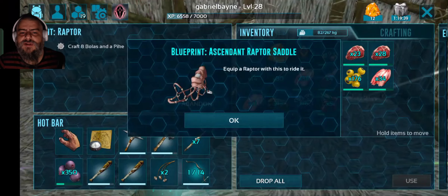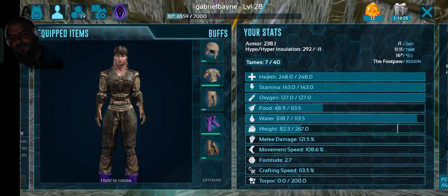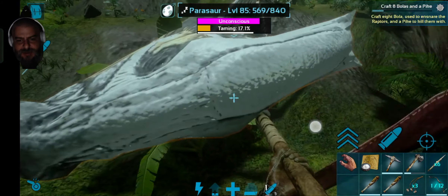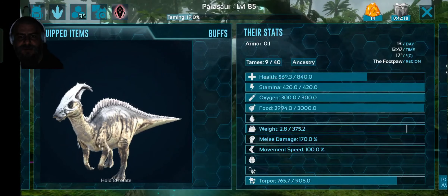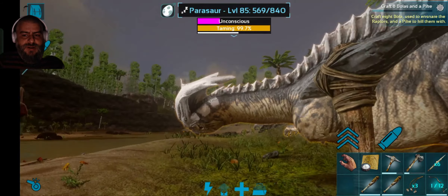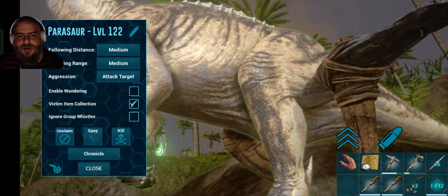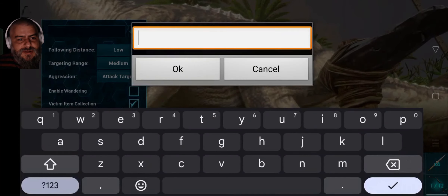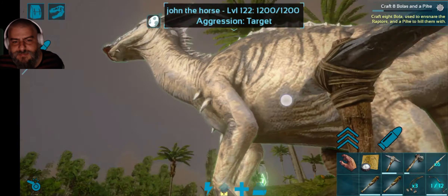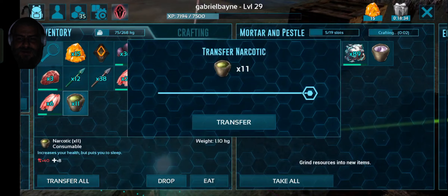After placing those stone foundations, I can no longer navigate the raft — stone foundations are denser than wooden ones, so I no longer have that gap in between the builds. I'm going to tame this Parasaur right here because it's level 85 and I really need a herbivore dinosaur to be able to get more berries than I can gather by myself. I've tamed this little Parasaur and obviously the name I'm giving it is John the Horse — I don't know any other name for a Parasaur, this is what I always use in my playthroughs.